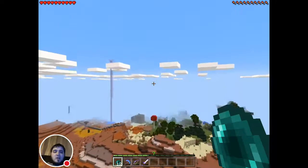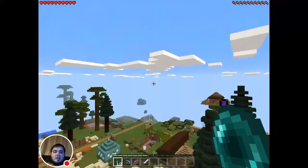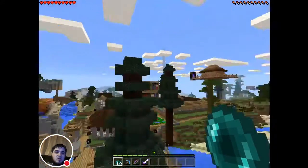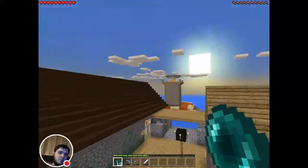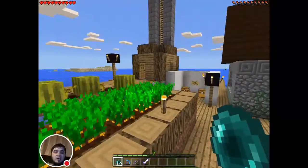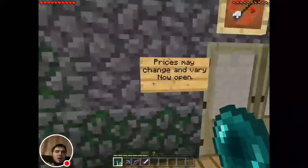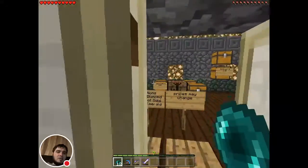Now over here we have our town area with a pretty nice setup. We'll start right over here on the edge of town with the Elytra Tower. Right here we have the Proshan shop, as well as our tipped arrow shop.